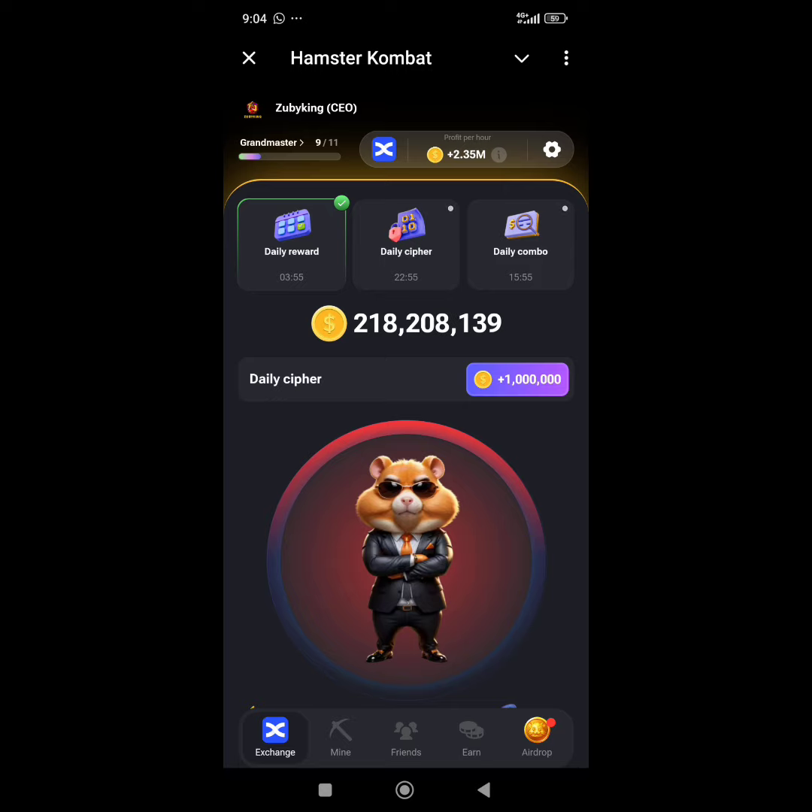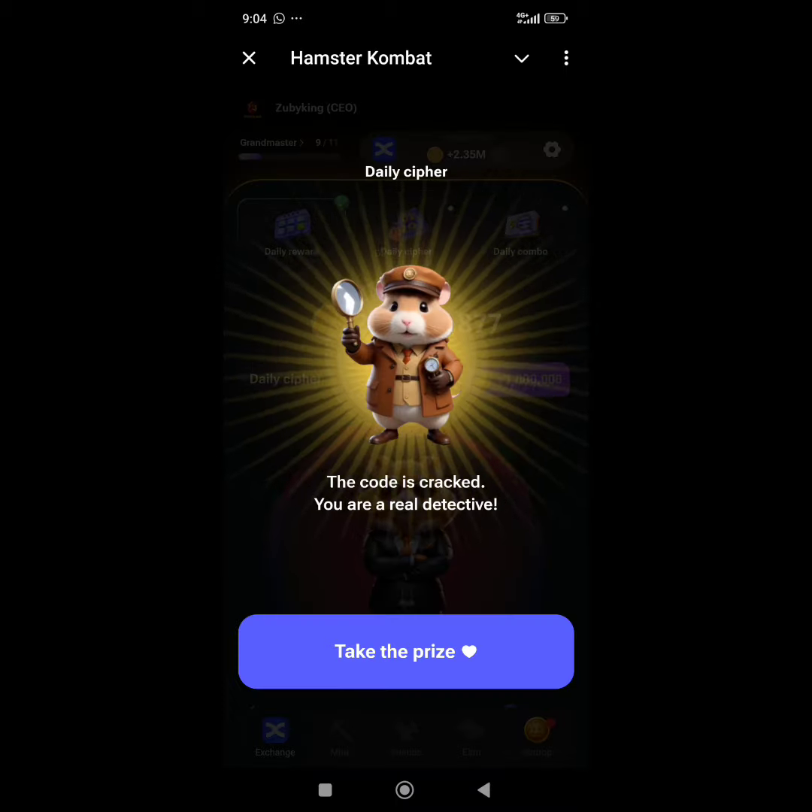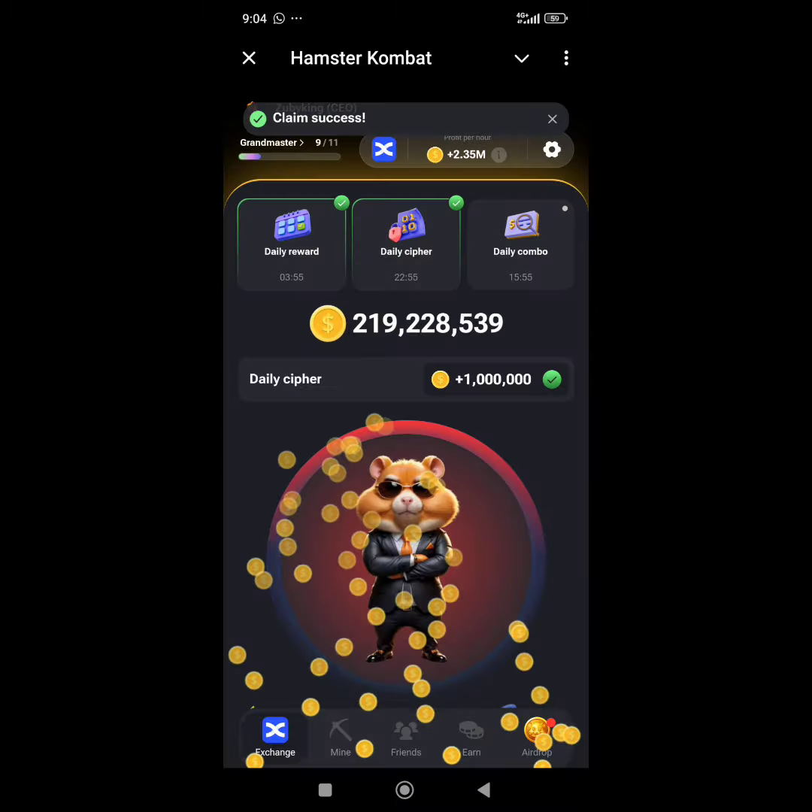The first letter is dot hash dot dot, giving us L. The second one is O — hash hash hash giving us O. Again hash hash hash giving us O. Then dot hash hash, giving us P. As you can see, we have actually cracked today's code.